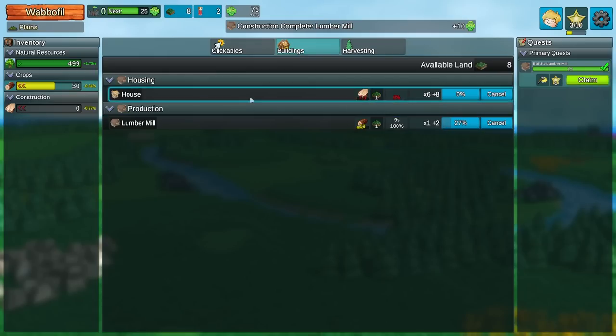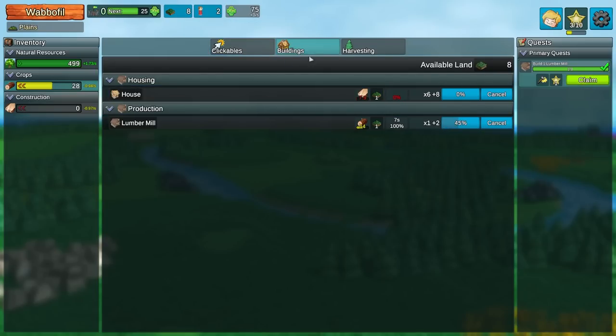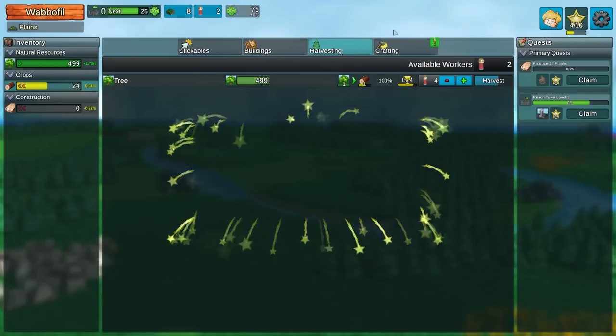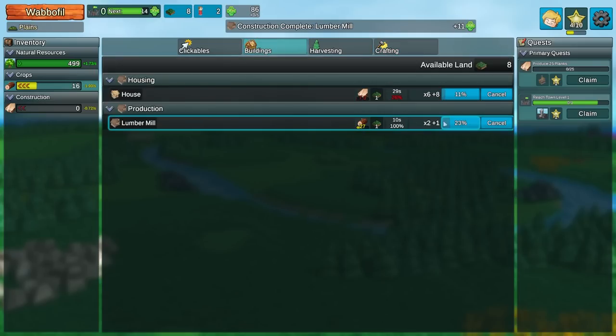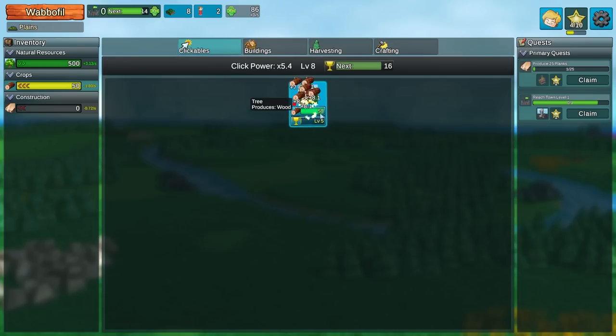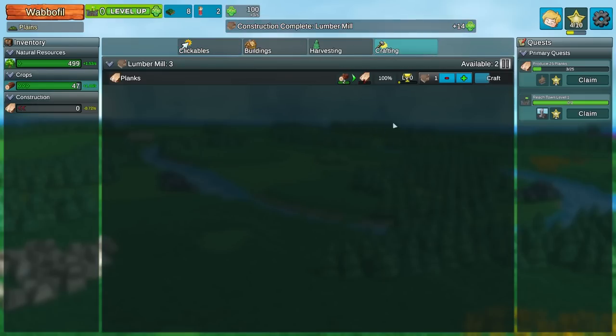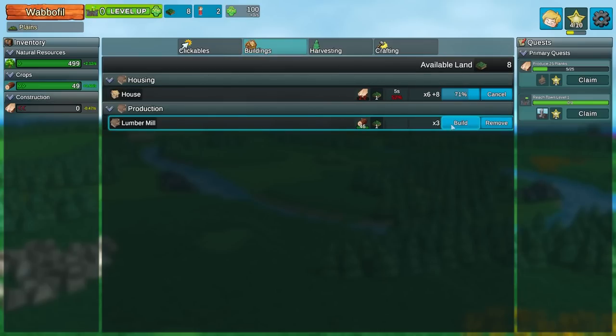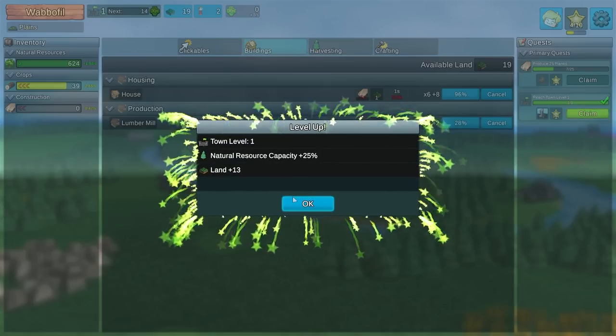Let's see. We also need more planks if I want to build any houses. Well, that's fair. We've built the lumber mill, so we now have the crafting menu. With every prestige level, the amount of lumber I get goes up by a lot, actually. That's cool. We've got at least a couple of people making planks. We're going to need more houses and more of these. We can also level up our town.